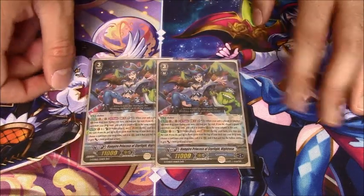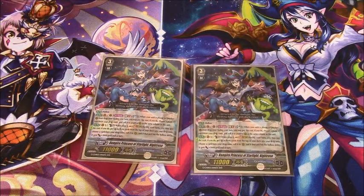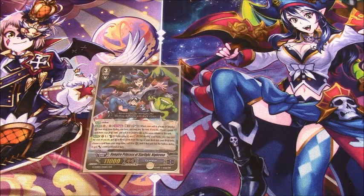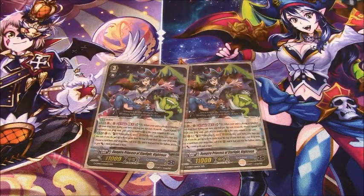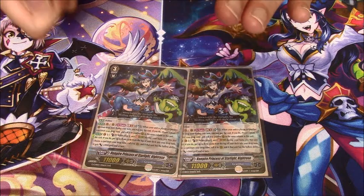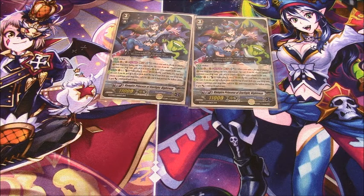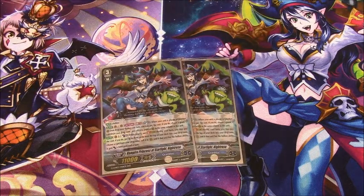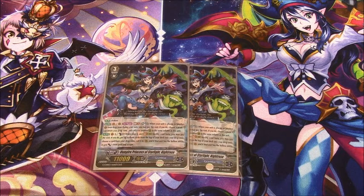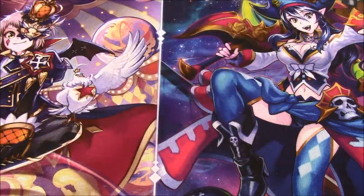Her Generation Break 2 only works on Grade 1s — when your other unit is placed on rear-guard circle you can soul blast one and call a Grade 1 unit behind her. Since she restricts herself to only Grade 1s, that means you can't bring up Mick the Ghosting Brothers to get the 10k buff, which I think ultimately kills this card's combo ability for defensive power. That said, she has Hollow and a rear-guard skill, and she's a Night Rose, so I still feel the card has merit and some of my combos involve her.